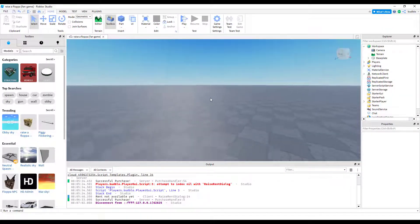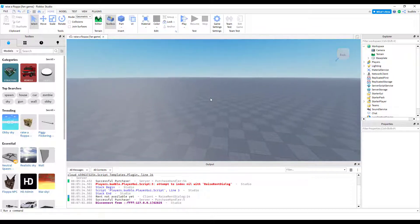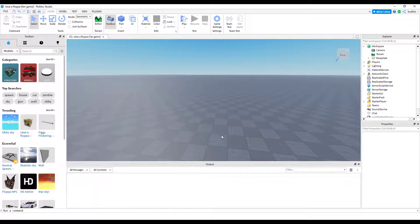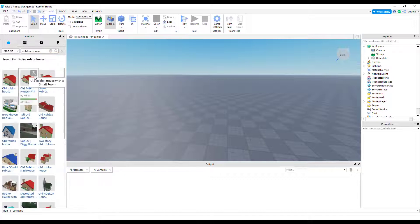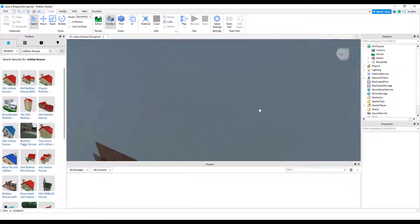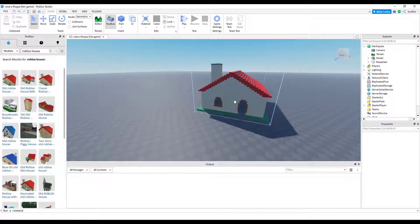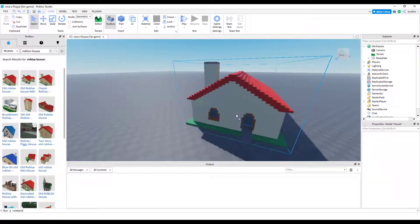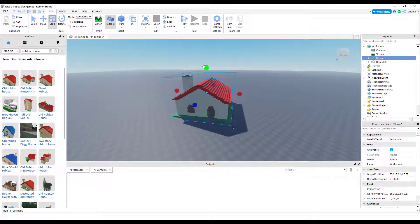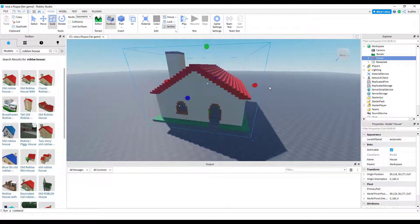So if we head over to Roblox Studio, first we need a house — a Roblox house. This is what we all use, because this is what Raise a Floppa uses.